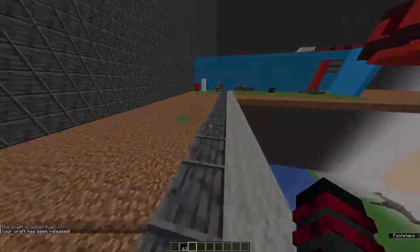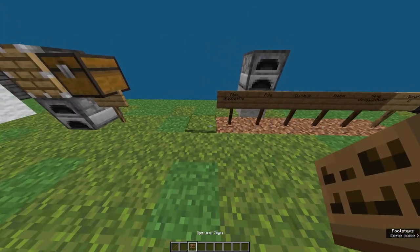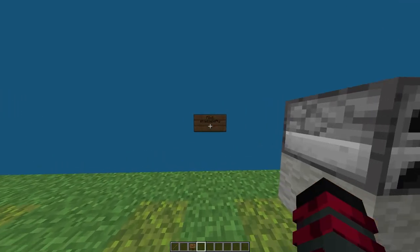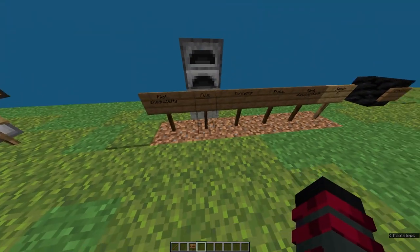Let's move on to the signs. Here is the pilot sign. Basically, if you have it, no one else can pilot it because they're not the pilot. Here is how you make one: you type 'pilot' — make sure you have the colon, otherwise it won't work. Then press done and it will automatically fill in your username. You can break it if needed.